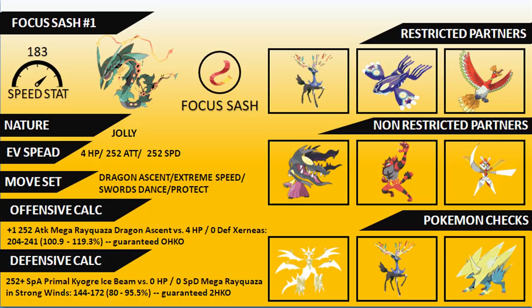For a defensive calculation example: a 252 Special Attack Primal Kyogre Ice Beam in the strong winds is always going to be a two-hit KO on this Rayquaza. So in this example, you take the Ice Beam and Swords Dance up that turn, and then the next turn you'll always be able to take down that Primal Kyogre with Dragon Ascent.